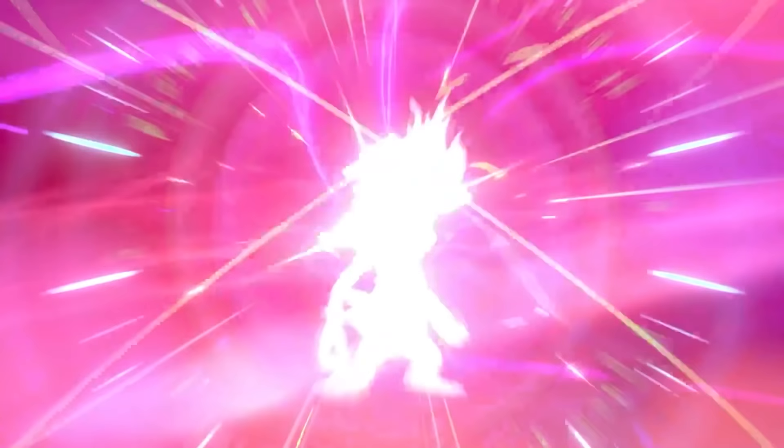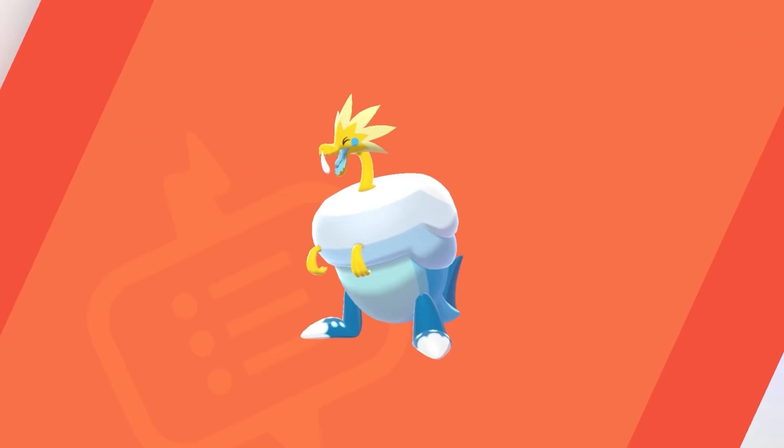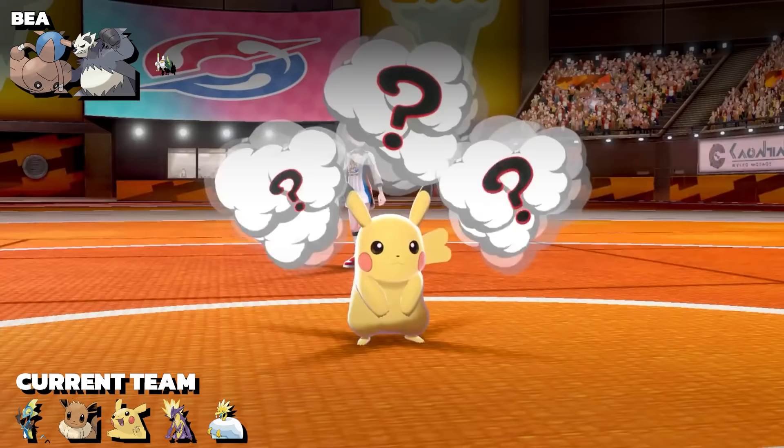In Stow-on-Side, my team gets a huge upgrade. Toxel evolves into Toxtricity - incredibly cool. Drizzile evolves into the secret agent Inteleon - very cool. And I revive the fossil pieces to obtain Arctovish - literally cool.